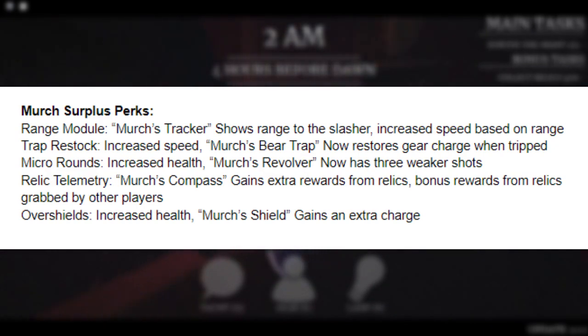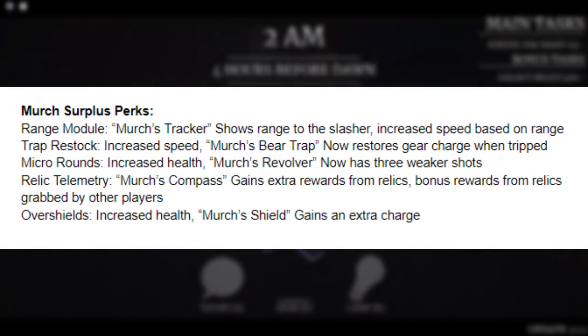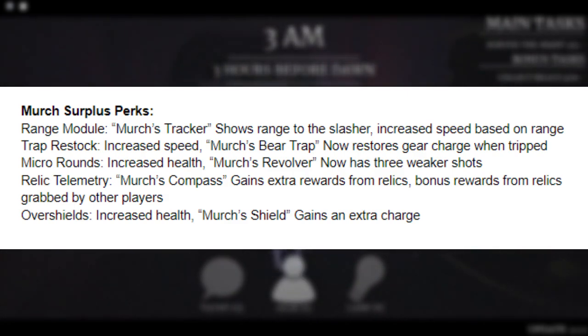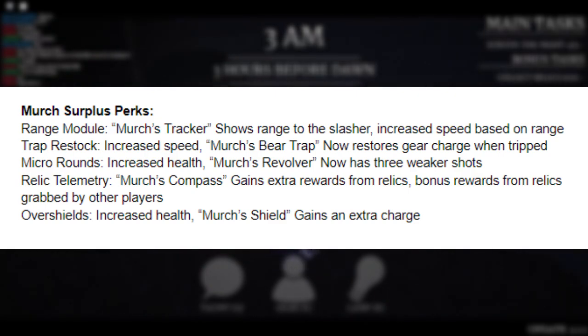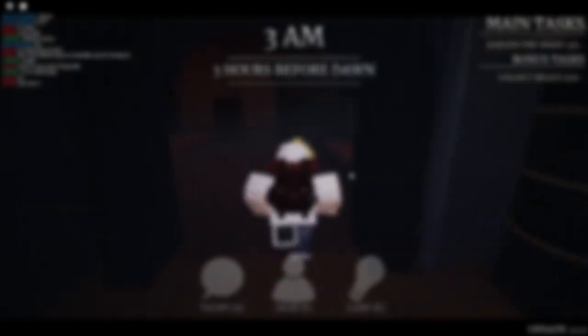Then we have the Merch Surplus perks. These don't really need extra explanation — they describe everything within the perk description because they're basically just for the gear in the Merch Surplus shop. If you want to spend your tokens on them, the Micro Rounds perk goes great with the revolver — that's one of the better ones. Those were all the perks inside the game. Hopefully more perks will come in the near future, especially in the Merch Surplus shop, and I can't wait to show you guys those in a video.